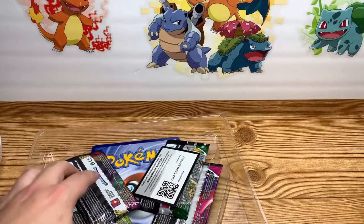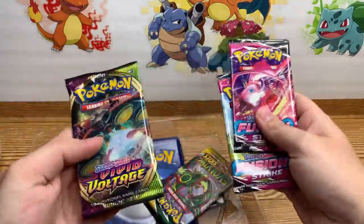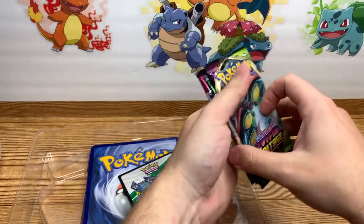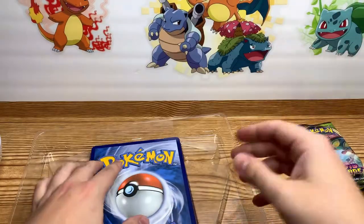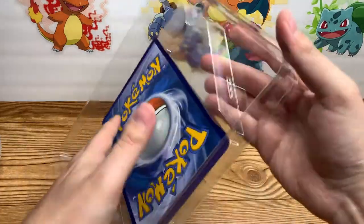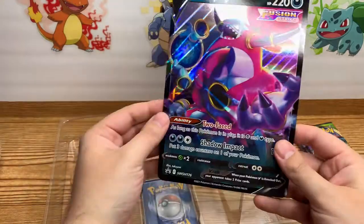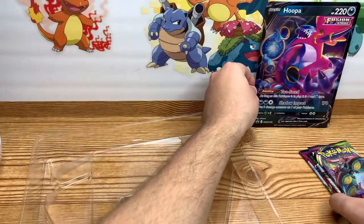So, two Fusion Strikes, Vivid Voltage and Evolving Skies. We'll go in that order. Code card for somebody. Jumbo card inbound — so we got one jumbo card. We'll just stick that back there with the video.